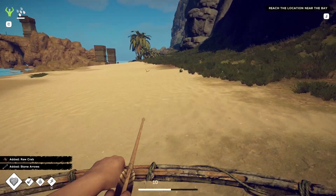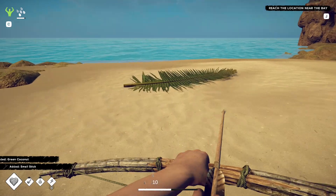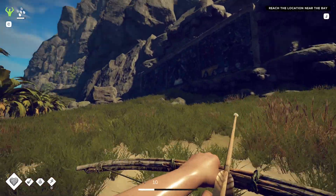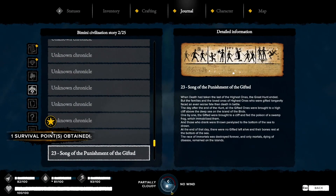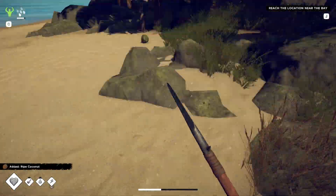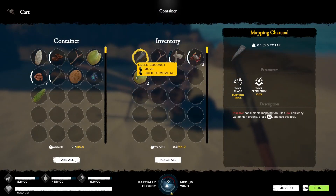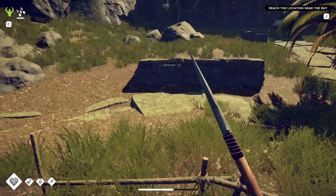Level four bow! So what that now gives us - if we look at the third icon down, shooting - increases damage from shooting by 15 percent, and then 20 percent at the next level, but that's 1000 XP away. That's a lot of crabs. Now there's this flashing thing here which gives us another survival point - 'punishment of the gifted.'